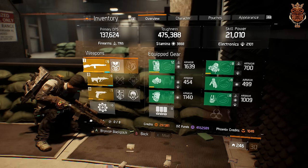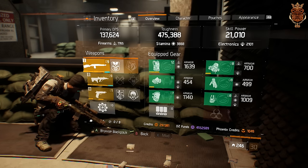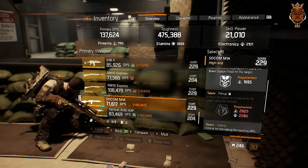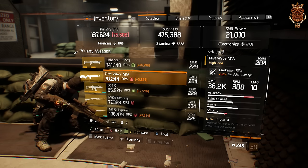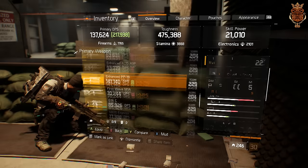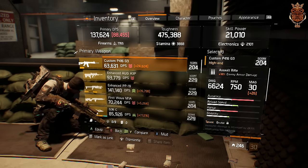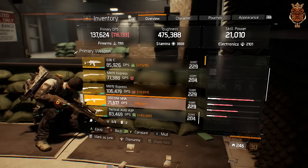I down people in about three to five hits normally, sometimes less — it just depends. This build definitely puts the hurt on people. I could probably down people in two hits when I get better gear. I'm running the So-Com M1A. It has Harmful and Deadly on it, and it does have Fierce, but I don't need Fierce because critical hit chance is something you don't need with this build. Four pieces of Deadeye gives you 100% critical hit chance, so every shot is a critical hit. You need to focus on critical hit damage, not critical hit chance.